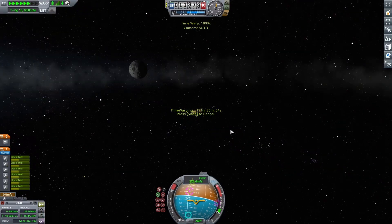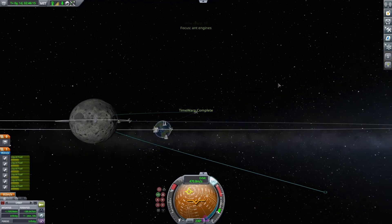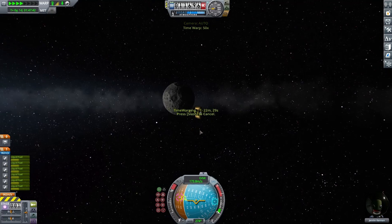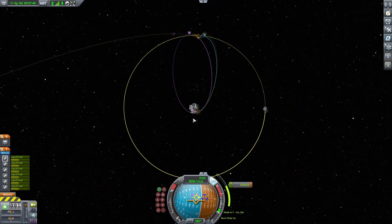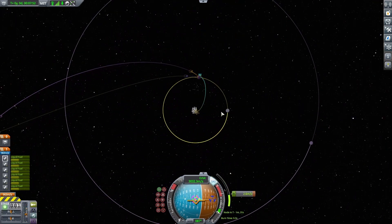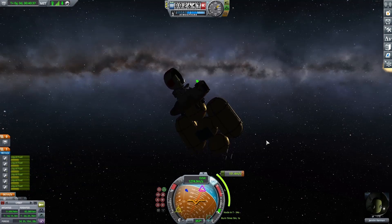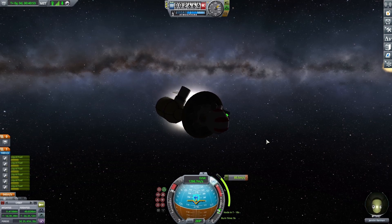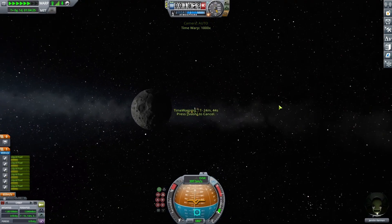I started warping towards the moon, but I noticed I was coming at it head-on and getting a little worried. Looking at the trajectory, I was actually going to hit the moon - I forgot it shows the orbit even if it's technically not possible. I reloaded and did the same thing but didn't pull it in as close, hoping this would make all the difference. Warping to the moon again, I'm still going to run into it. I reloaded once more and got it to a point where it looked a lot better, with a periapsis just over 1,000 meters - I shouldn't slam into the moon, but it should be really close.